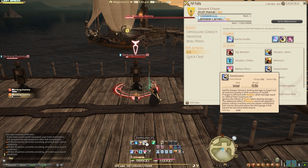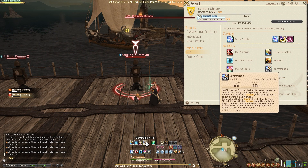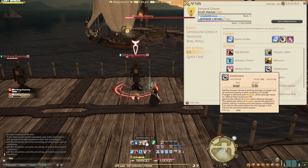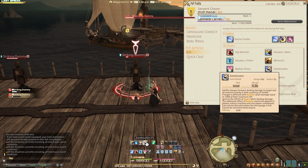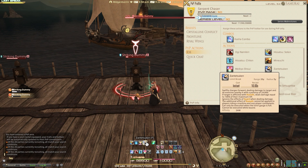The last thing to cover is your Limit Break — Zentetsuken — pretty much the ability that can wipe a whole party. You can 1v5 if it goes well. The Limit Break itself will do 24k damage to one target. But if you're under the effect of Kazushi, it deals damage equal to 100% of their maximum HP and ignores guard. You're going to kill them no matter what.